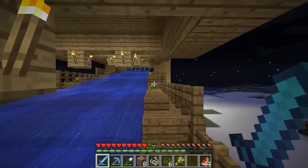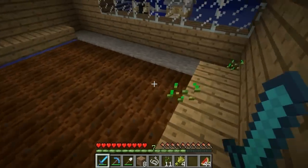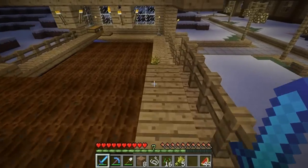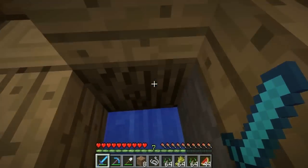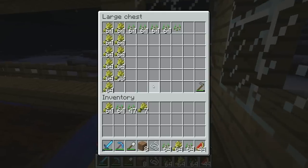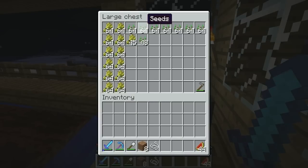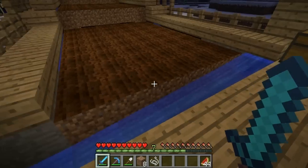This is going to last for ages — all this wheat will last forever. Go round the edges and collect everything. The dirt doesn't get untilled by the water, which is a bonus. We've got just over 2 stacks of wheat and almost 4 stacks of seeds, which is pretty good. I don't think I can ask for more than that. So that's the wheat farm and mushroom farm — best to replant them so they can grow again.